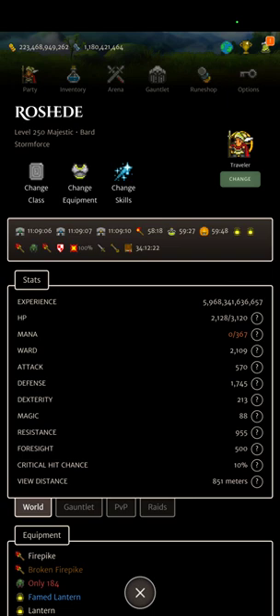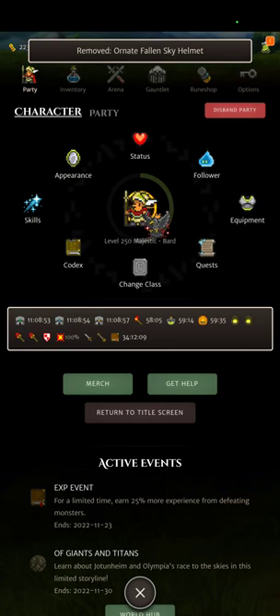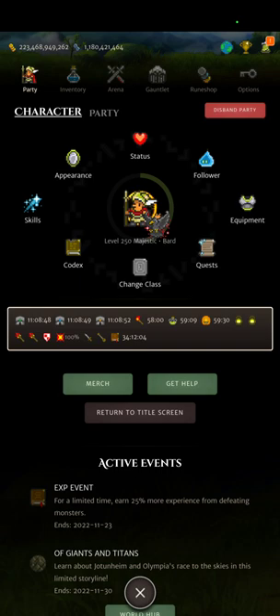I'll check how much view distance I have now: I have 850 meters with the hat. Removing it brings me to 773. Let me double check that I have everything — yes, it does feel like I have everything.